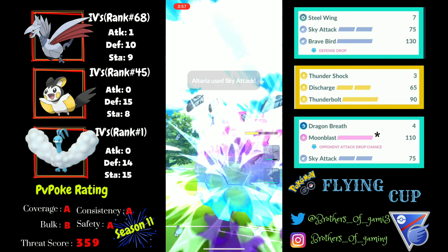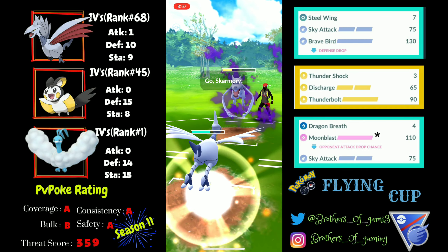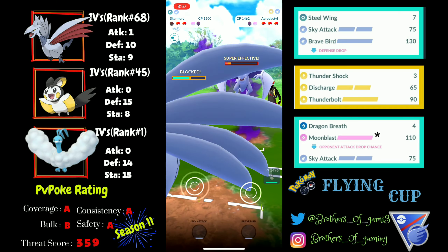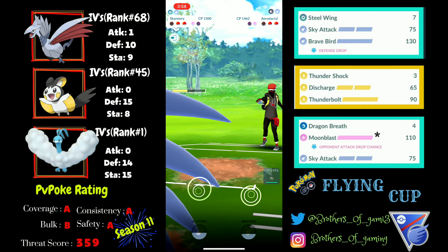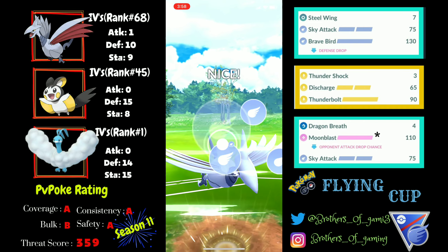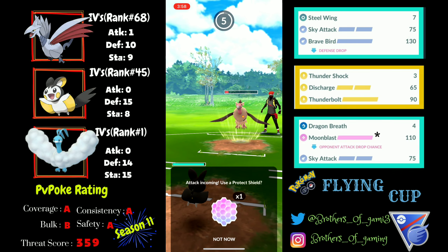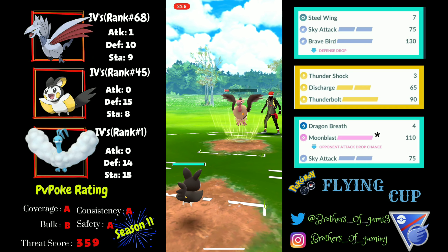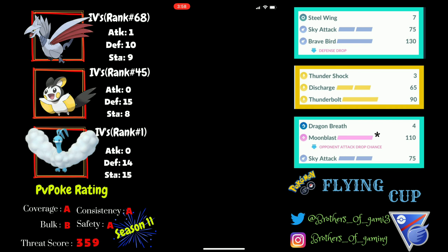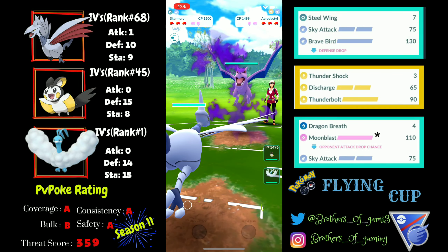I go for a Sky Attack which draws out the first shield from my opponent. I safely come back and shield the next Ancient Power, going for the Heart Form — I drew out the Aerodactyl, which allows my Emolga to go on a free run. I go for the next Sky Attack before my opponent reaches a Foul Play. My opponent shields, so I bring in Emolga to catch the charge move. Emolga easily tanks Foul Play and my opponent concedes — great game.